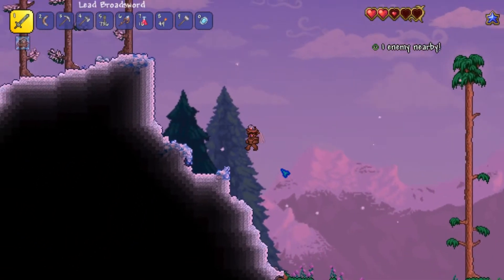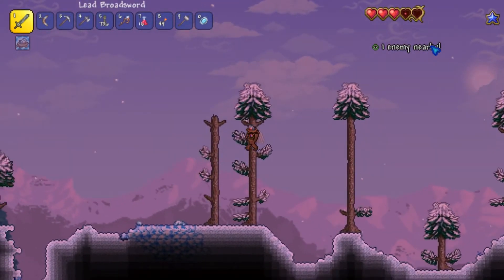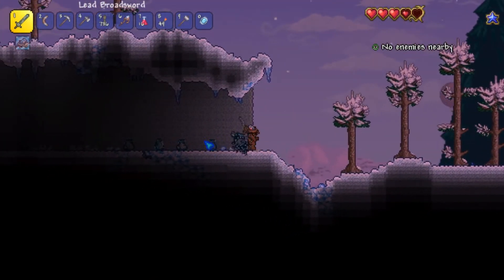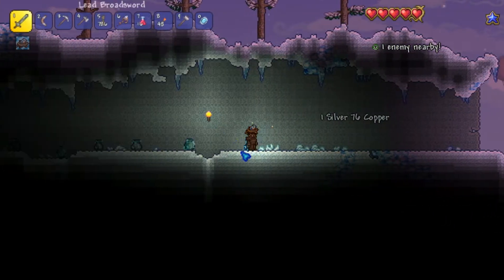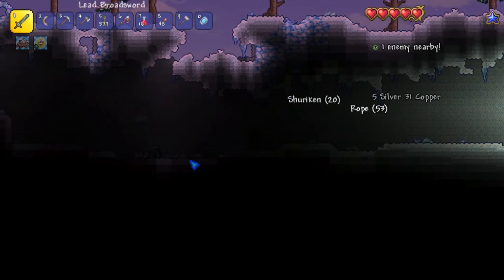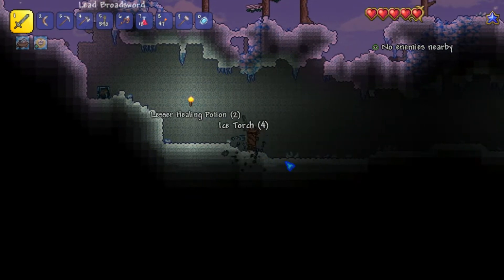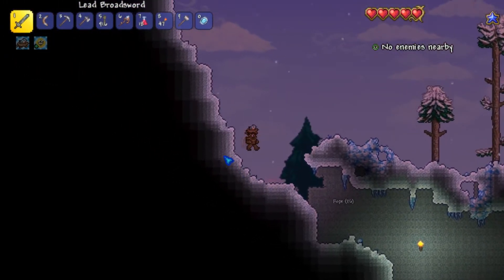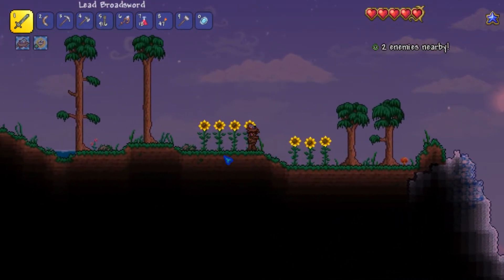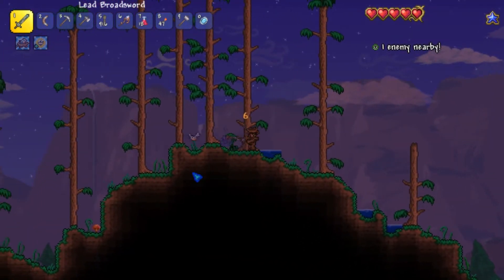This is a background I have not seen before — we've reached the snow biome in this world. There's another cave — can we get another chest? That would actually be awesome. We can't get any chests, but we did get a ton of pots, which is actually really good. So I think I'm going to have to stay up at night and actually kill some eyeballs — I actually forgot their name, they might just be called eyeballs. You know what I'm talking about, the flying eyeball enemies.